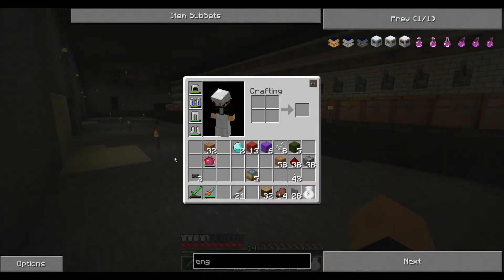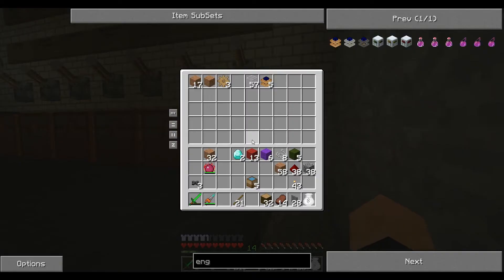Hey guys, this is KJ4A, and welcome back to my Minecraft Tekkit Let's Play. This is the Divinity's Reach World, and this is part 43. And we just made a bunch of redstone engines.